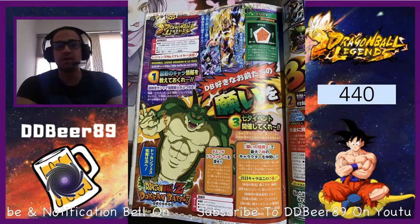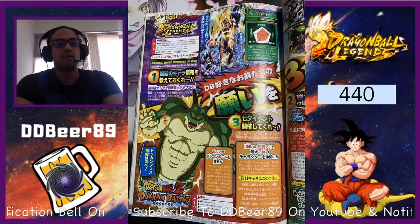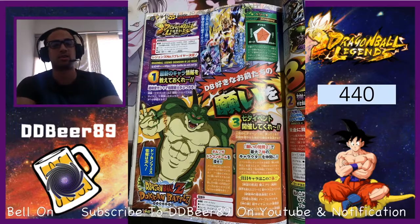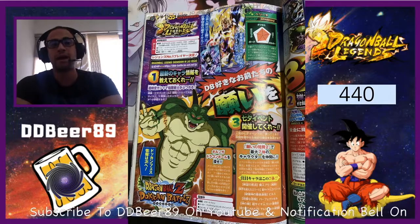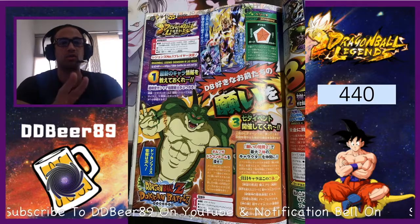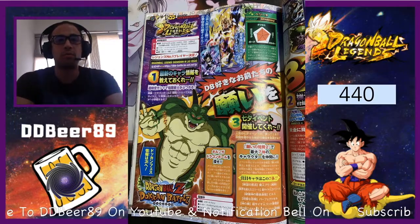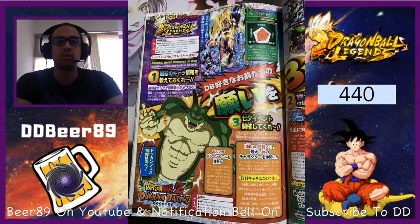If he is on the USD, that is going to be no problem — we have quite a lot of time and we do manage to get 3 USD tickets to summon on a guaranteed ticket, so you might get 2 chances to get him. Hopefully they put Android 13 as a transformer so we get 2 transforming characters on a USD banner, but I am hoping for a Legends Road.